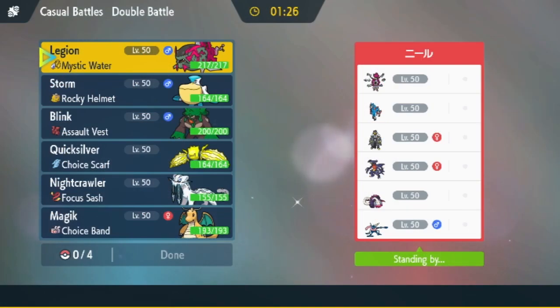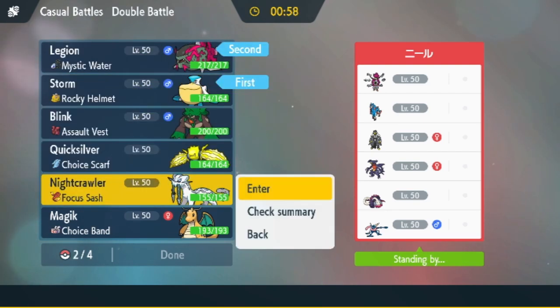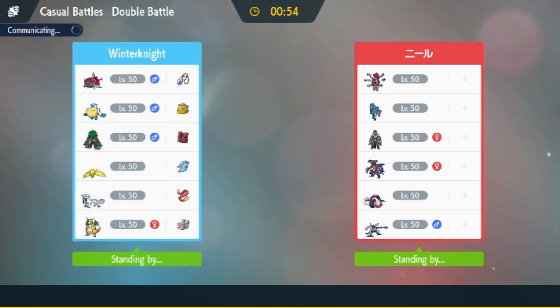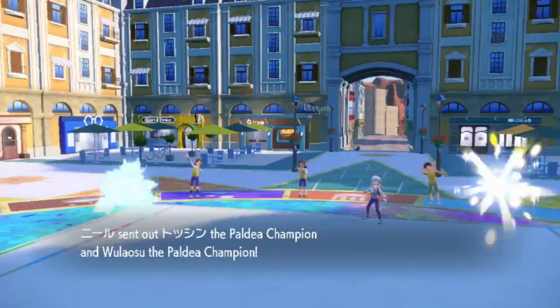All right, so first up we have an Ubers team here with Hoopa Unbound, Zacian, Urshifu, Greninja, Garchomp, and Great Tusk. So a little outmatched here, but we're going to go ahead and run it and see what we can do. I think we just bring the Rain in the front and in the back. Hoopa is a very cool Pokémon — I haven't actually seen it in-game yet, so this will be a first if they bring it out.